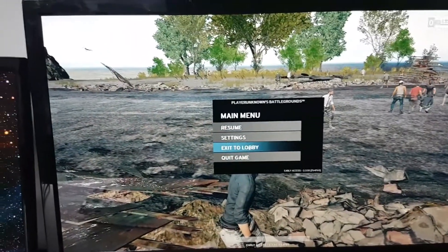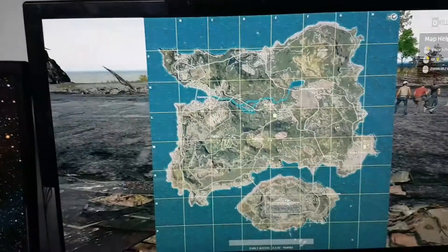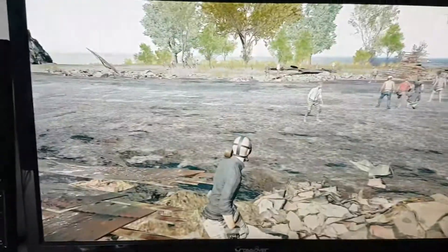I can also press the map button and tab as well. The map and the tab button show my inventory. Of course, I have zero kills.